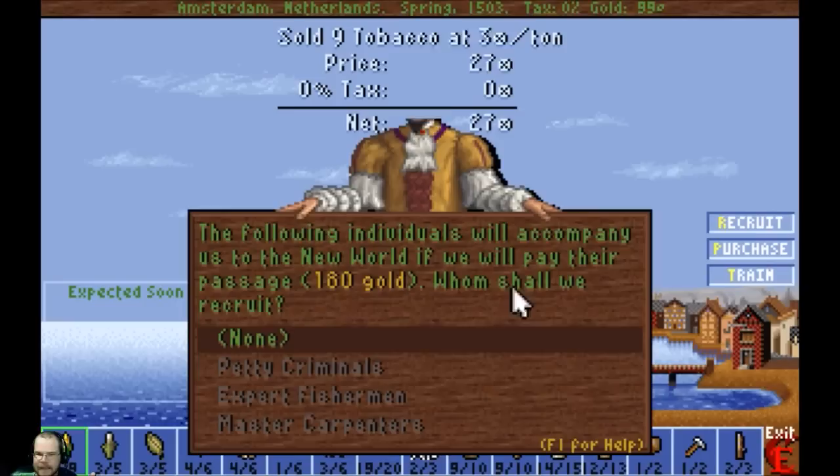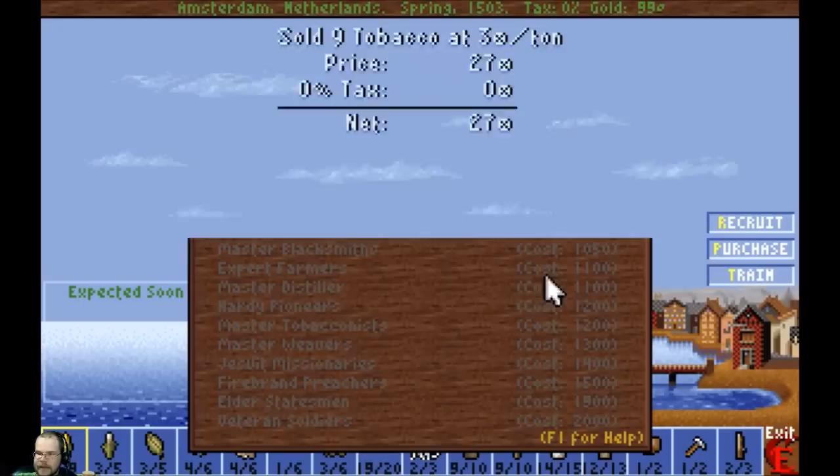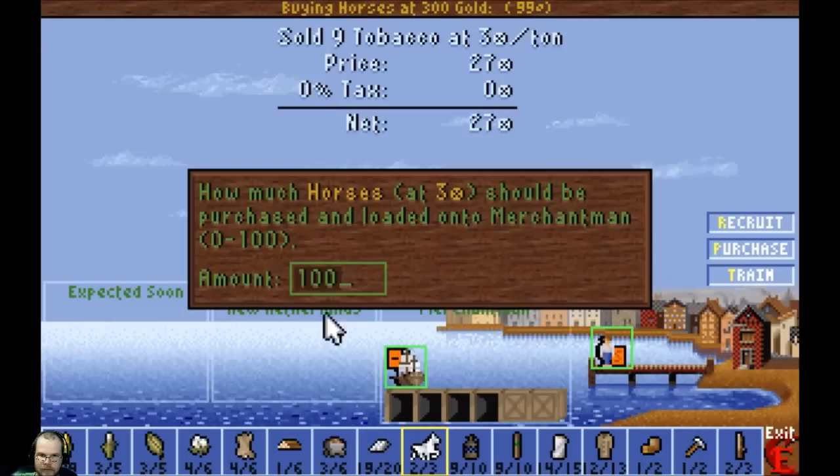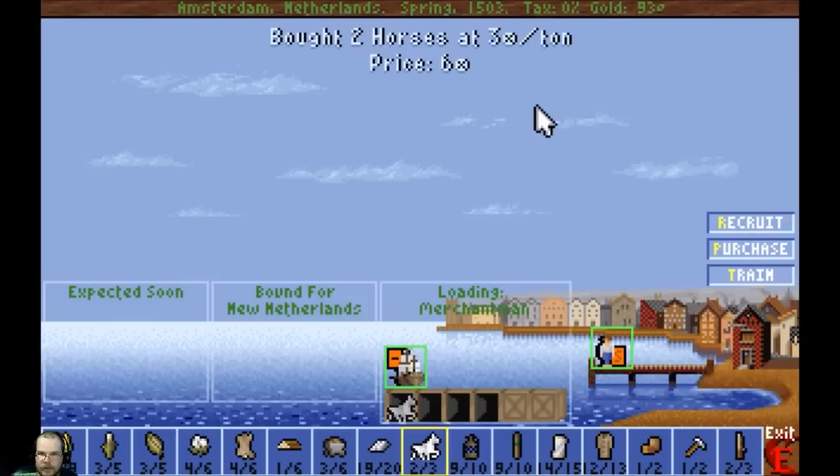So you have three choices here when you're in the old world. You can either recruit guys that are waiting to go — expert fishermen would be nice and carpenters would be very nice. Criminals are lousy. You can also buy ships or artillery, which we'll be buying artillery eventually. Or you can specifically pick who you want, though some of these are pretty expensive — carpenters are a thousand bucks a piece. As for now, we're just going to take a couple horses because they will breed.